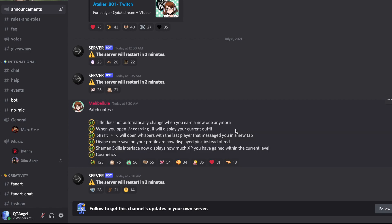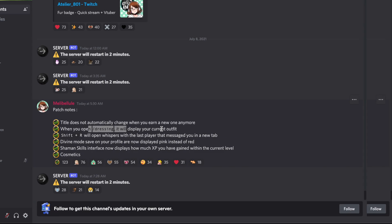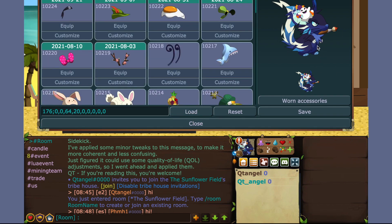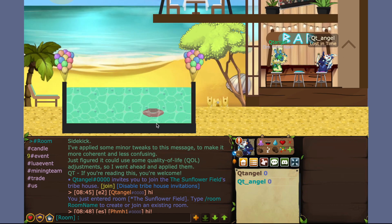So there are some cool new updates: your title does not automatically change when you earn a new one anymore. When you open dressing, it will now display your current outfit — you can get the codes for your colors and all that. If you do slash dressing now, it opens up your items already equipped instead of starting off with 000, which is awesome.